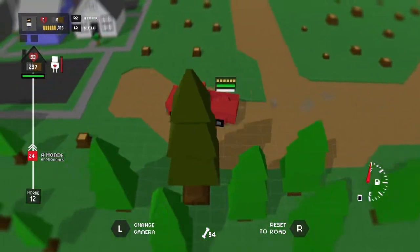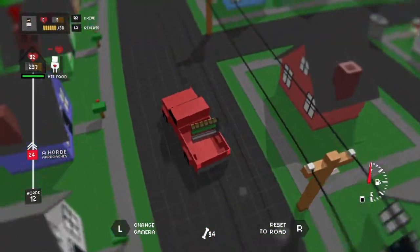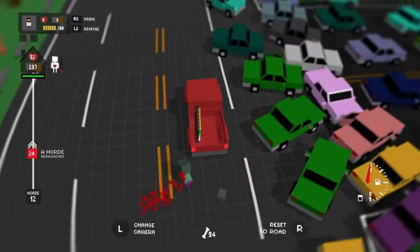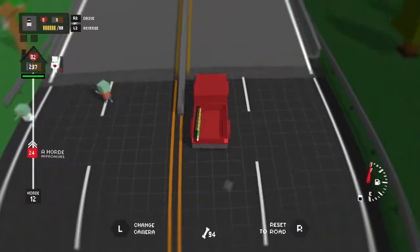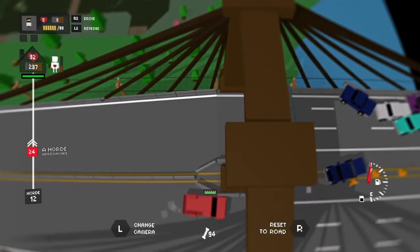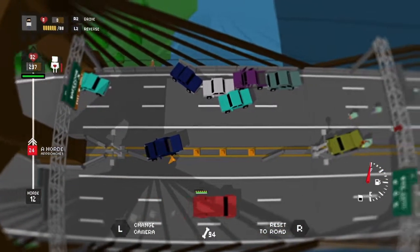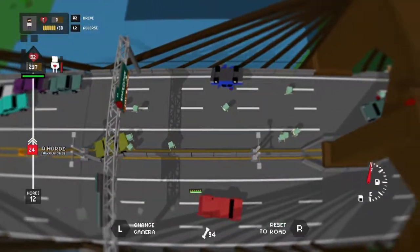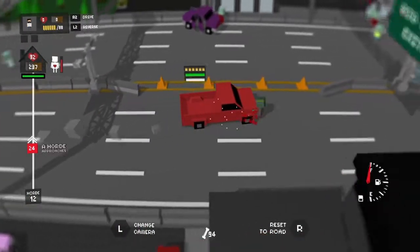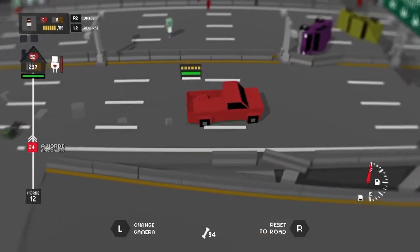Oh, that's what Reset to Road does. Oh this is so cool — you can actually change the view of the camera while on the vehicle. I honestly don't like how this camera works. Whoa. Oh, there's a person down there. You saw that? Just like in that cutscene in the opening of the game. I think there's someone else over here as well, somewhere.